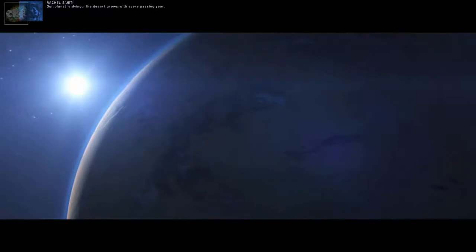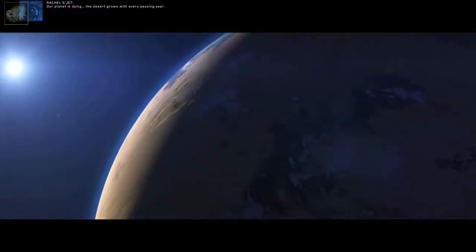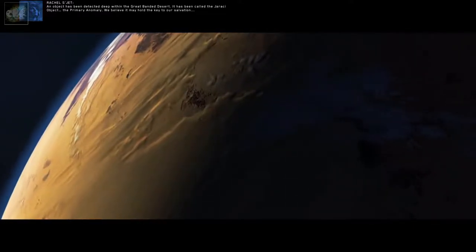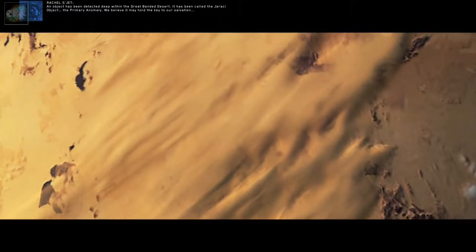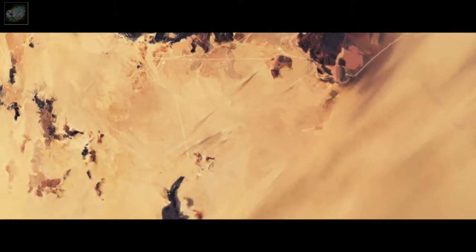Our planet is dying. The desert grows with every passing year. The world is at war. But there is hope — an object has been detected deep within the great banded desert. It has been called the Jiraki object, the primary anomaly. We believe it may hold the key to our salvation. An expedition to retrieve it is being prepared. I really liked the way they did the graphics on here.